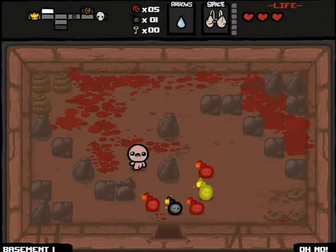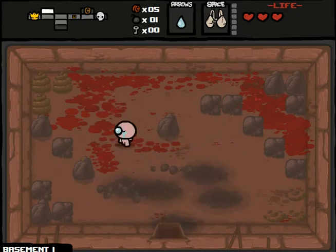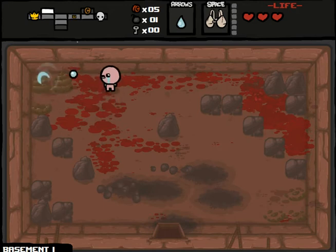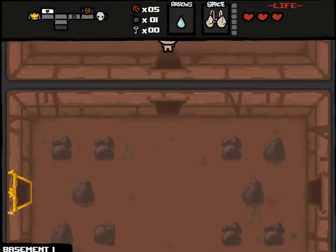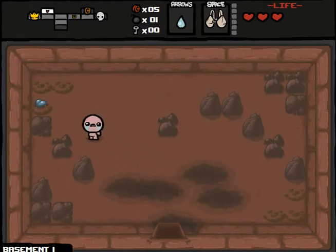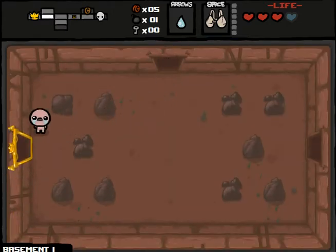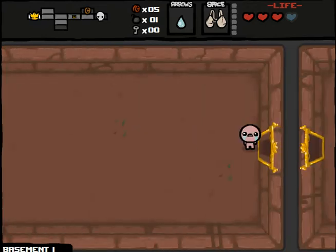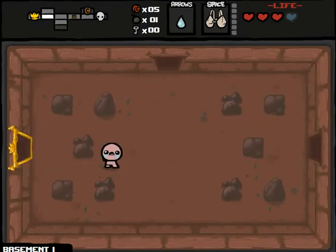Oh, run run run run — run away! Those pills are useful if you want to get into the secret room or something. Wow, go back up Joe! That blue heart — what does it do? It's like a temporary heart. When you lose it you don't get it back. Yeah. Okay, I've got one more room to go into.